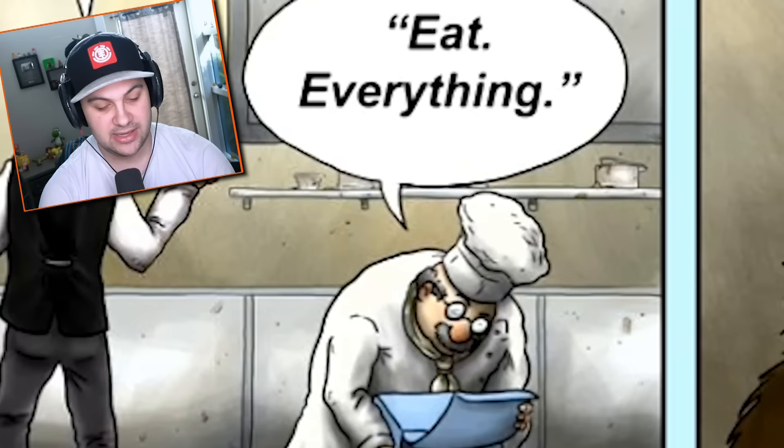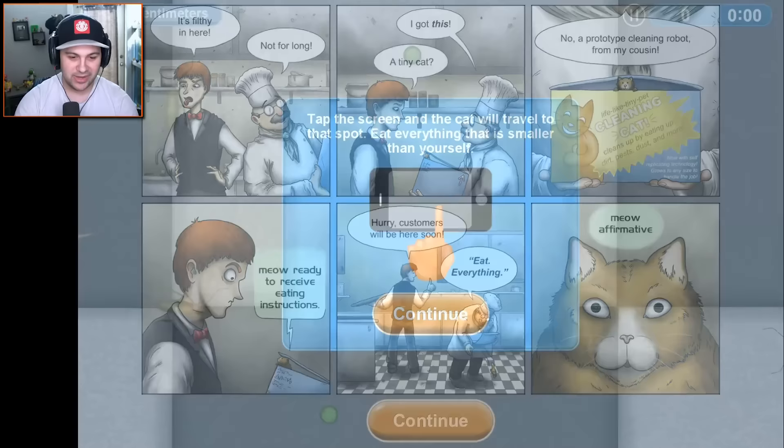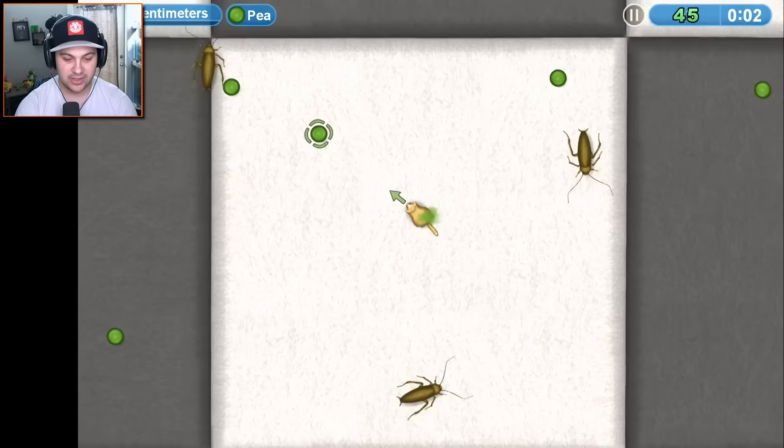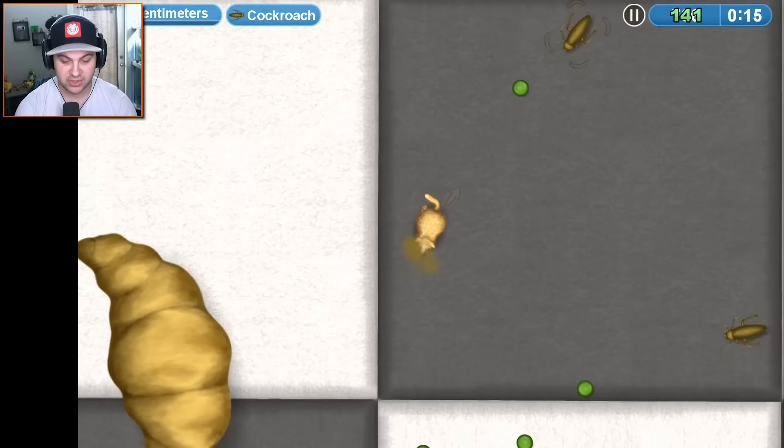Hurry, customers will be here soon. Eat everything. Meow, affirmative. Okay, here we go. Tap the screen and the cat will travel to that spot. Eat everything smaller than yourself. We're gonna eat some peas. Those cockroaches don't look like something we can eat, so let's just eat peas. I can eat the cockroach now! I like the little indicator — you get a little arrow that says it's cool to eat this thing now. So now we're eating cockroaches. We've moved on in our lives from peas to cockroaches.